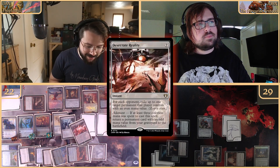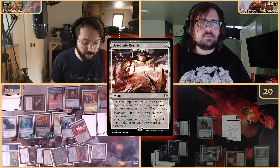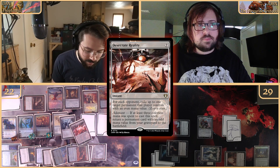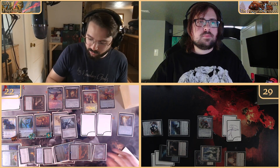Then tapping one through seven, we cast Desecrate Reality — an instant where each opponent exiles up to one target permanent with an even mana value, and zero is even. We're casting this specifically to kill the Thespian's Stage because zero mana value is even. Ruined — we desecrated that reality and it is no more.